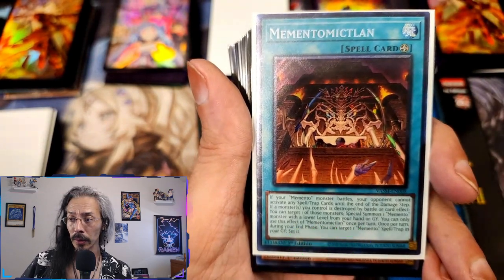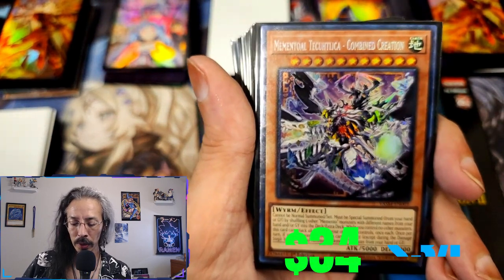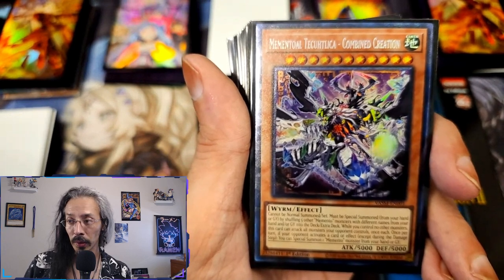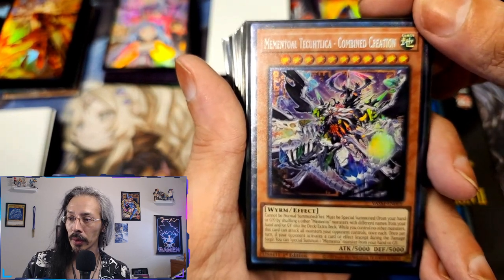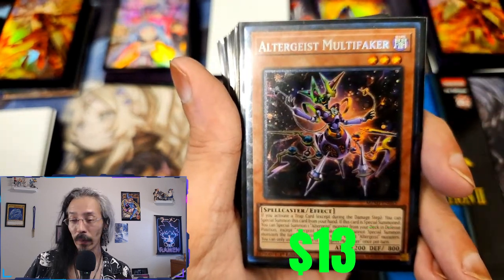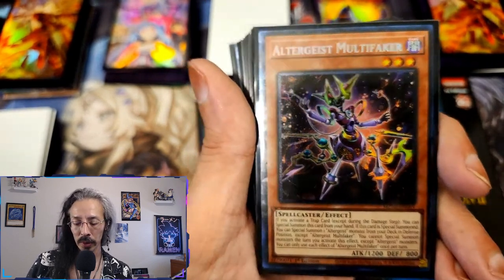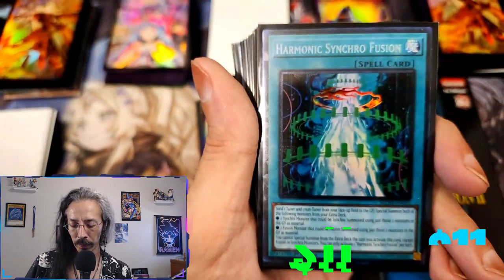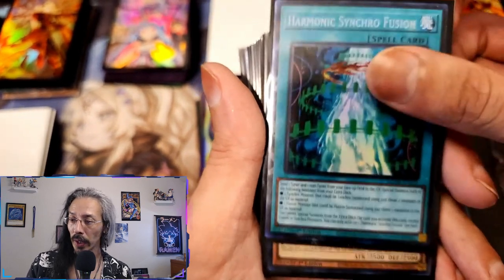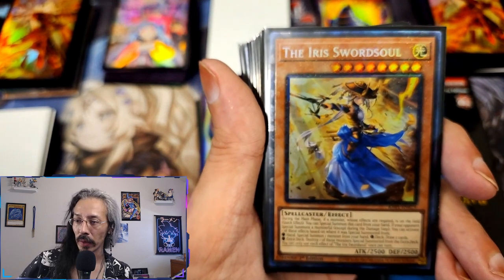Memento Meklord — I'll try and say that five times fast. Elemental — we're not going to say that one either. Combined Creation, Tearlaments Kaleidos, Tearlaments Kaleidos — nope, we're just going to cut that out completely. We got Altergeist Multifaker, Harmonic Synchro Fusion — which I believe I can actually somehow work into my Branded deck. We have the Iris Sword Soul.